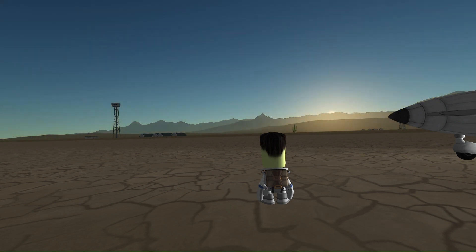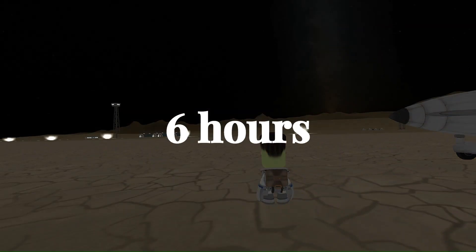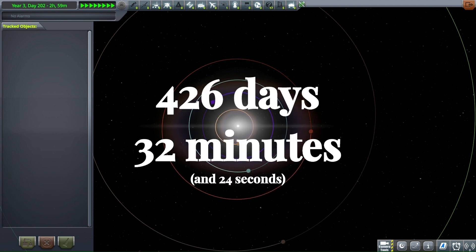Well, to start off, let's list what we already know. A Kerbin solar day is exactly six hours long, and in-game, each year on Kerbin lasts 426 days. In practice, however, Kerbin's actual orbital period is more like 426 days and 32 minutes.